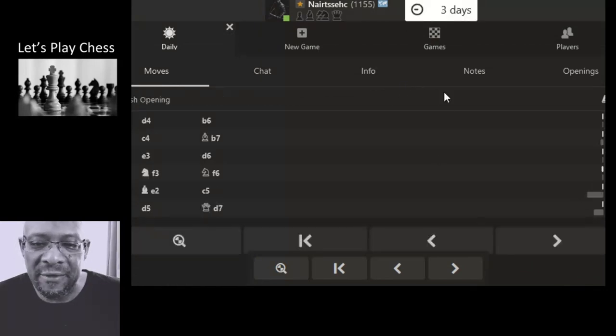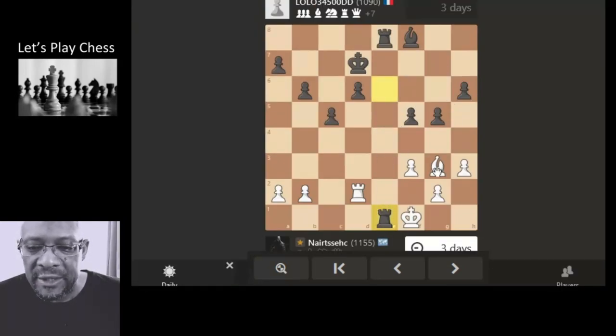Okay so this one - we've managed to get the bishop here to protect this area. So going to bring the bishop and take the rook off the board. We'll lock that one in.